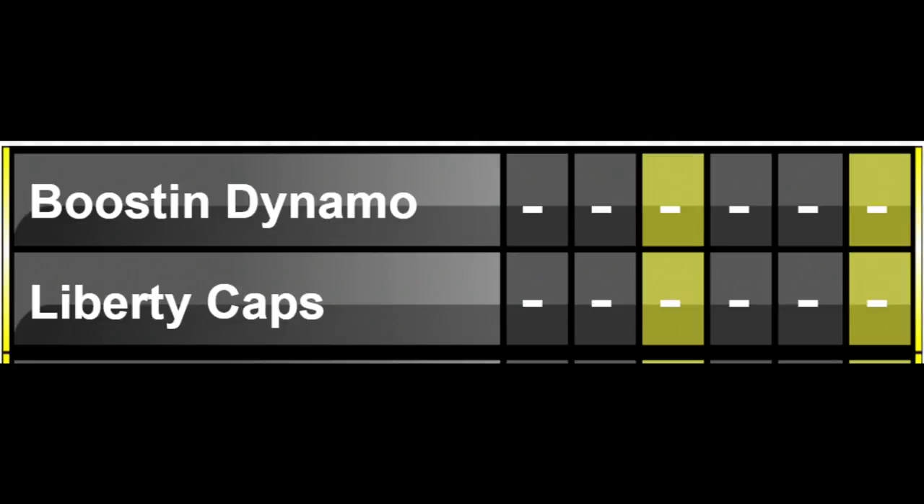Hello and welcome to anyone tuning in right now. Tonight in Major League action, we've got the Boosin Dynamo facing off against Liberty Caps in an Eastern Conference matchup. So far this season, Boosin Dynamo heading into the final week are currently sitting 2nd place in the East with 7 wins, 4 losses, and 1 tie. While Liberty Caps are looking for a must win tonight, currently sitting 5th in the rankings.